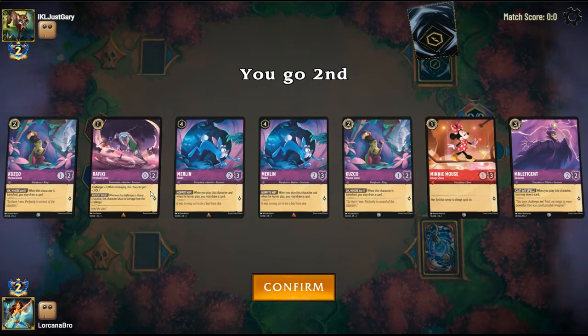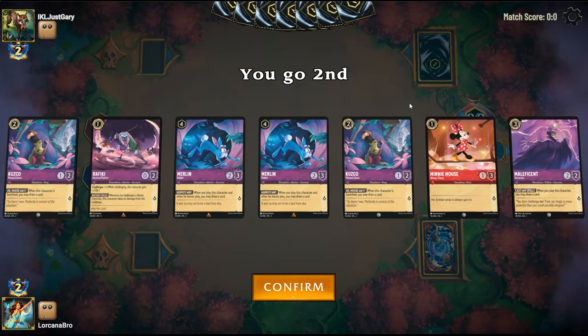Looks like we're on the draw with a pretty nice hand — we do have a curve of 1, 2, 3, and 4, so I think we're just going to put one of these Rabbids back and keep everything else.